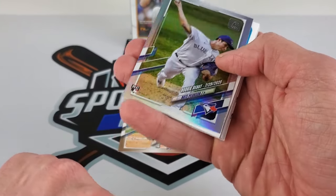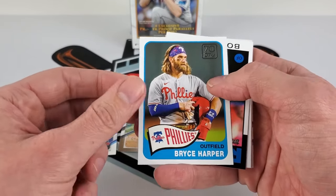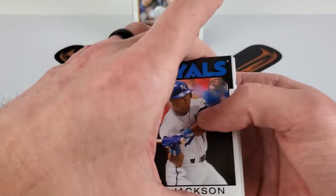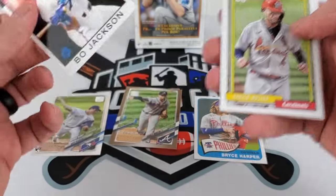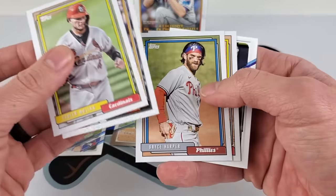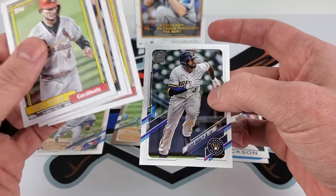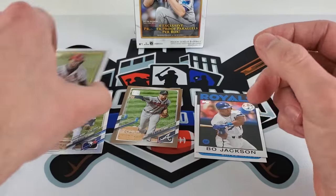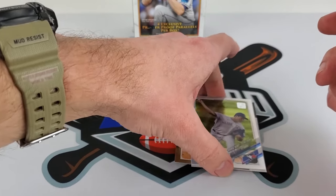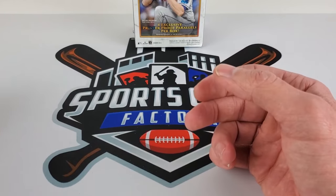Debut of Nate Pearson. Foil Bryce Harper — there's our 70 Years of Topps. Bo Jackson is our 86, and definitely not getting in the chrome — Yachty, Joey Bartz, Bryce Harper, Jazz Chisholm, and Jackie Bradley Jr. Not too bad there with foil chrome Harper and Jackson.